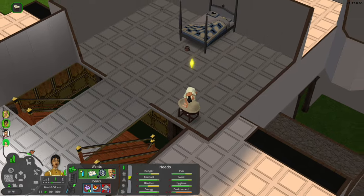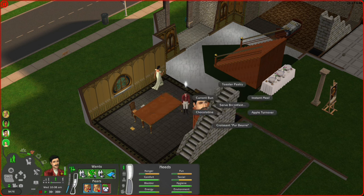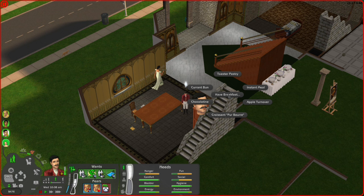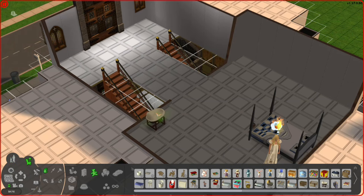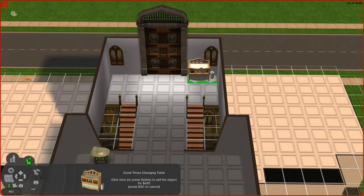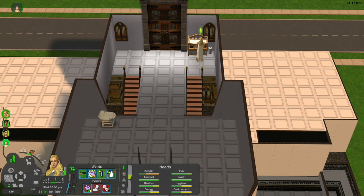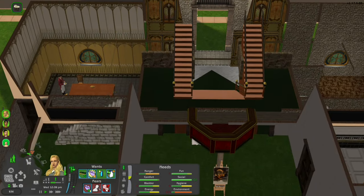Since we need so much money, I'm going to get Russell a job in the criminal career. To unlock careers in this challenge you have to get more playable Sims, and now I have four so I'm doing good. I'm going to need to get a changing table — though it doesn't feel very rich Land Grab to have that in the bedroom. I don't even have enough money to dress my babies, so Theodore is going to stay in his little diaper.